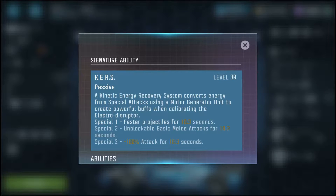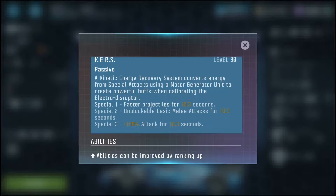His signature ability is KERS — Kinetic Energy Recovery System — which converts energy from special attacks using a motor generator unit to create powerful buffs when calibrating the electro disruptor. What this means is each of his specials will have a different little effect, which I think makes him a very unique character.